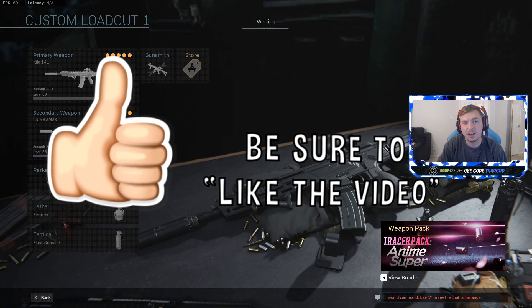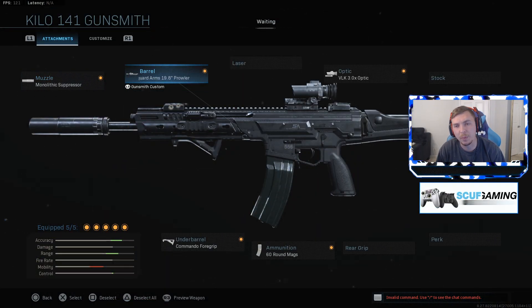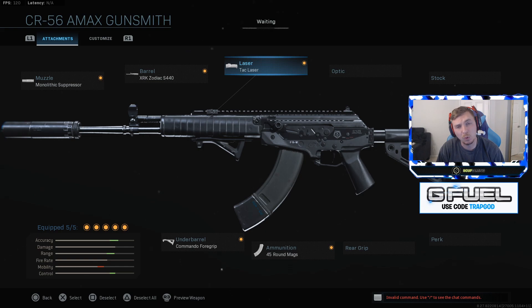Starting off, you guys can see the Kilo class on screen — the same weapon everybody uses. The Prowler Barrel is a long barrel and it 100% chunks your mobility. When you swap to the A-Max, I 100% recommend using the TAC laser. It's one of the best attachments for the A-Max — top 5 in the game.